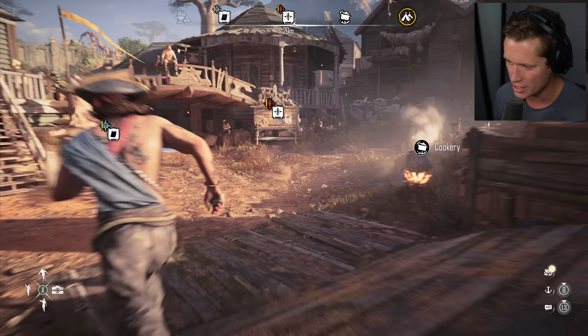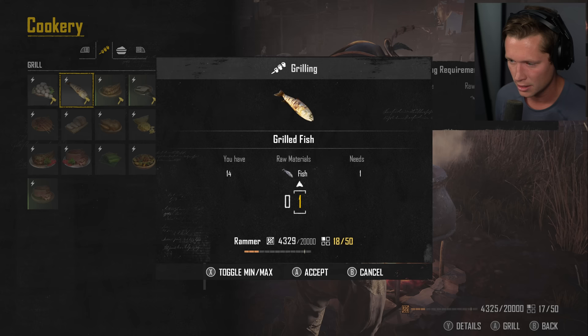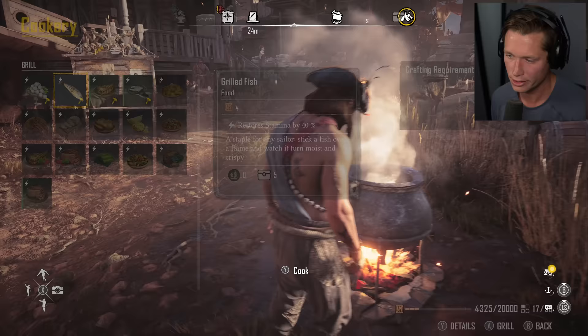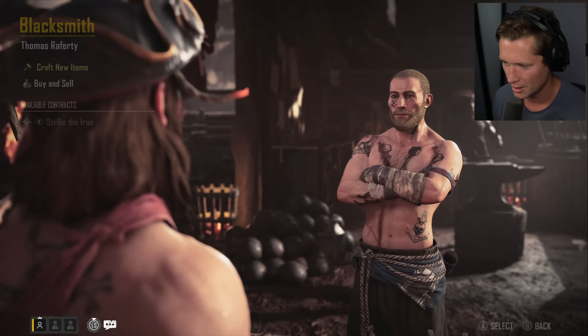If we go to the cookery here, you can cook — you can make grilled coconuts or cook up fish. But I don't know how it works to actually turn into something your guys can eat. It looks like that porridge or whatever we have is something our guys can actually eat to help their stamina. So I got to figure out how that works. Back at the blacksmith — that was a good plunder, that's what I'm talking about.